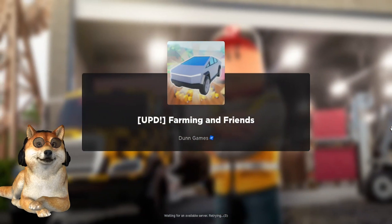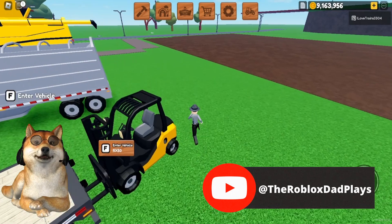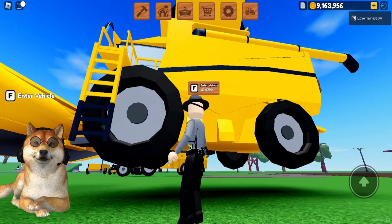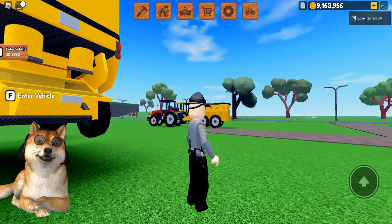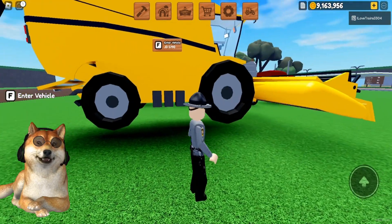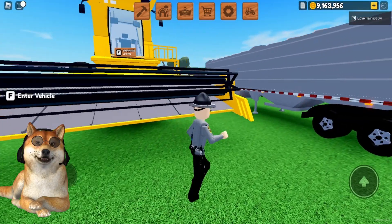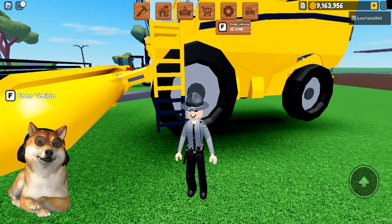Hi everyone, Roblox Dad here, back in Farming and Friends. Today I want to show you my level five harvester that thinks it's a plane. All four tires are off the ground — I don't know if it's levitating or getting ready to take off. This one's for you, Meb, because we talked about your pickup in Mist Survival being off the ground like this.